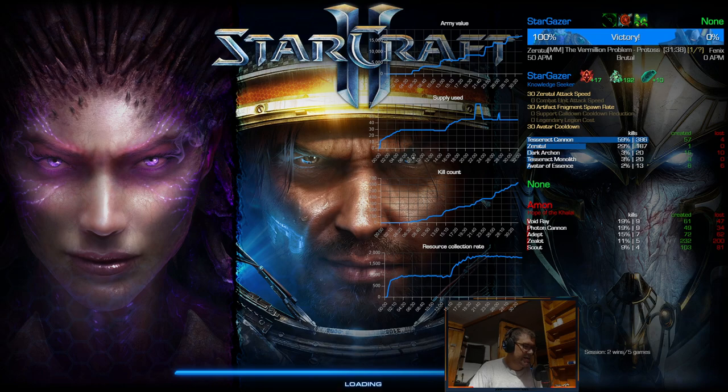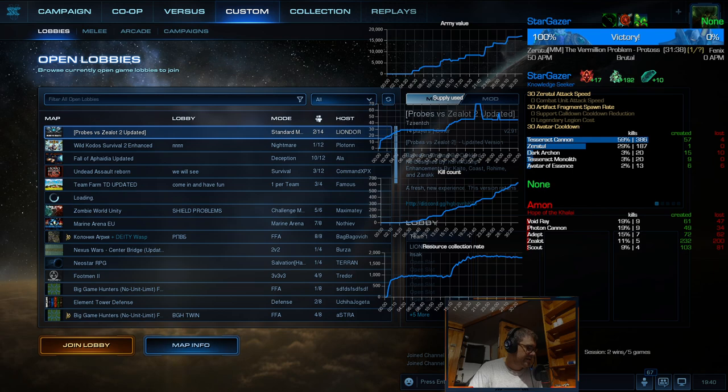Let's see: Zeratul attack speed, artifact fragment spawn rate, and avatar cooldown. At 58 APM, I wasn't tryharding because of micro transactions — I didn't want to click too much, though I actually clicked more than I should. Lost 4 actual cannons to attacks but still had 53 in the end. 192 projections — pretty good. 10 fragments found, and my cannons and monoliths were super strong with this. Thanks for watching — like and subscribe if you liked it, and support me on Patreon if you need help or just want to support me. See you guys!